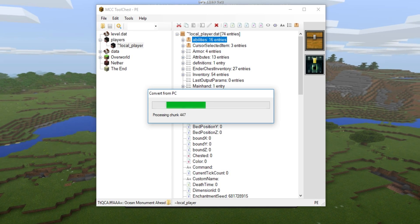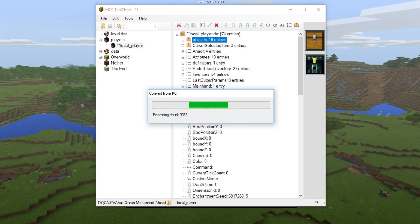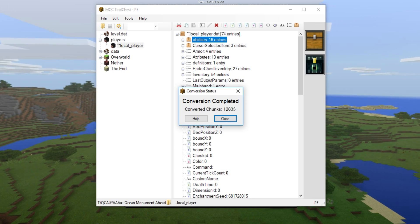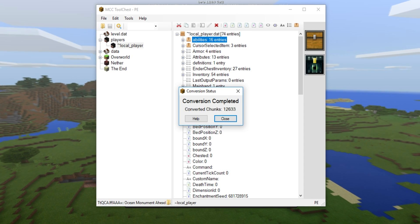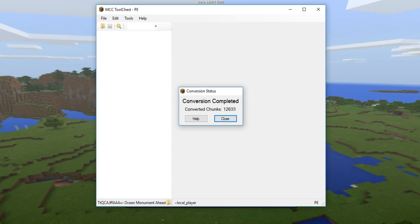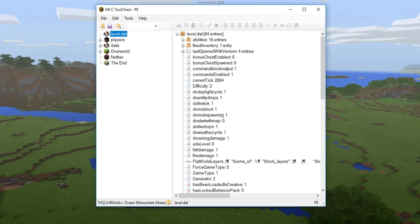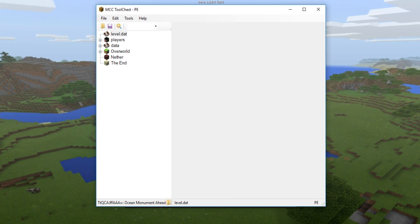Once you've made your selections, click OK and then click Convert. As you can see it shouldn't take super long - it is converting many chunks at a time. This took a little less than a minute, and it converted 12,000 chunks, which is absolutely insane. Close out of it - there may be some lag, just wait for it. Then make sure to click the Save button once it's done.